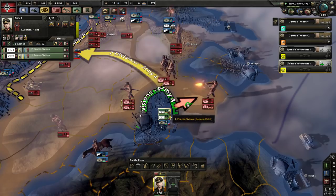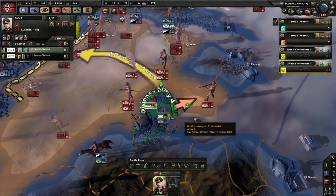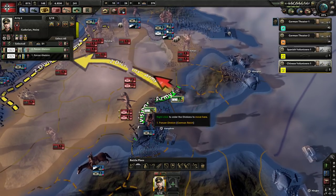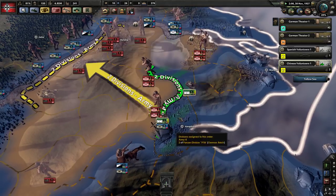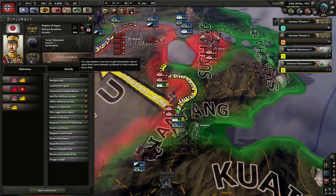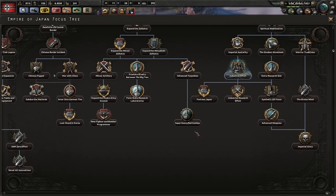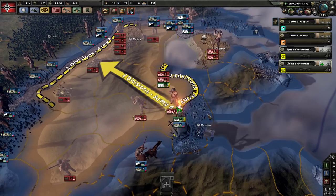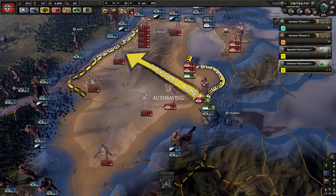We'll probably be able to overrun these guys. We should instantly arrive. Come back in here — you guys are on such low org, especially with the generous support of our Chinese allies. We're getting there. Eventually they're going to trigger the 'please stop supporting them with advisors' option. Seven Sino-German ties. But we're going to keep helping the Chinese as long as we can.